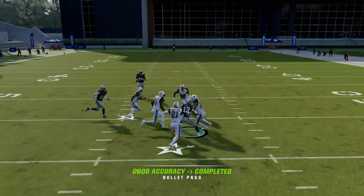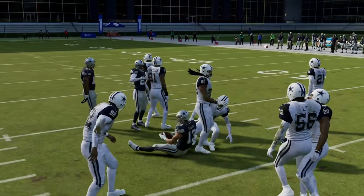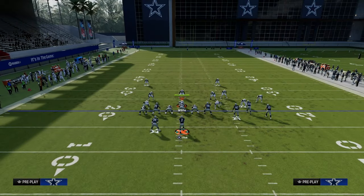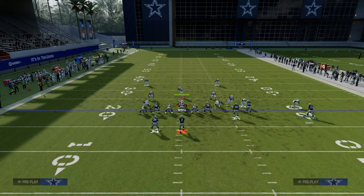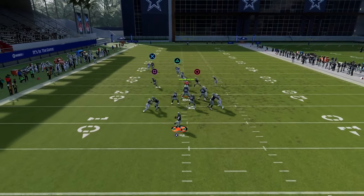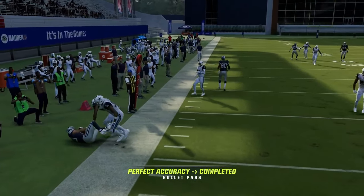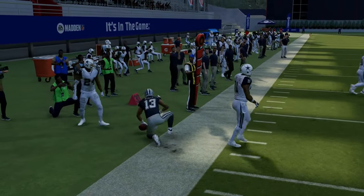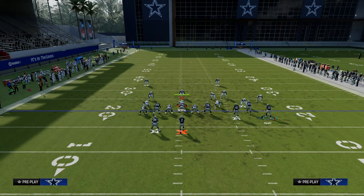Once the middle of the field is open, that slant or that backside drag or backside in route is always going to be there for you. You could put him on a backside in route and let him set his feet, and you'll see your backside in is also going to be able to beat man coverage. PA Boot Over is an extremely versatile play that you can literally use to attack any defense in this game.